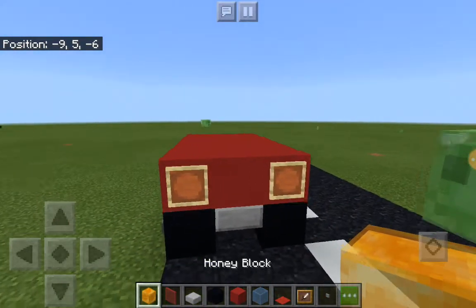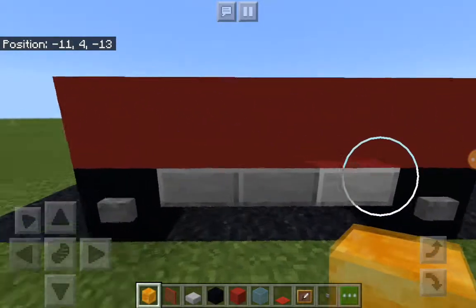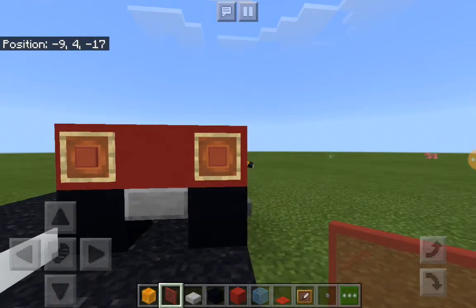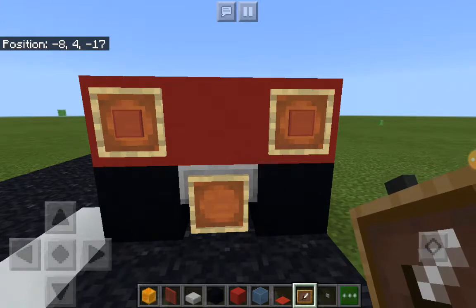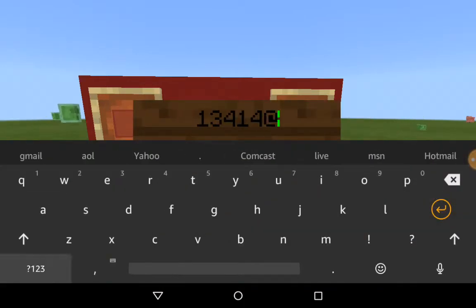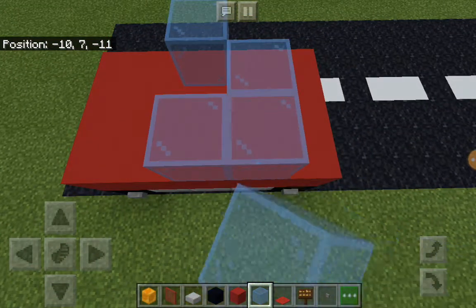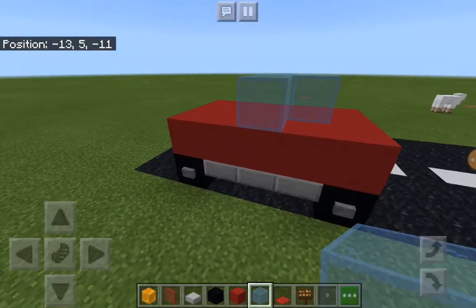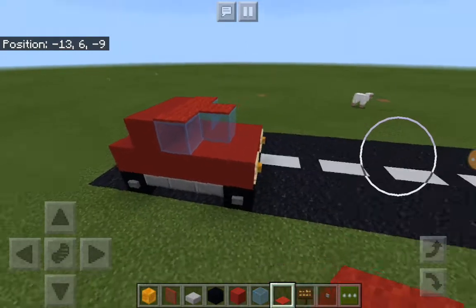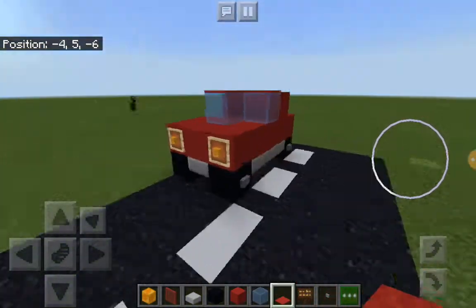Next we need to add headlights, so we're going to take two item frames and put on two honey blocks — these make the headlights. On the back we're going to add our tail lights: two more item frames with two red stained glass panes. Then we're going to add our license plate, which is our sign — just spam click some numbers and stuff, and that's your license plate. Then up here you take your light blue stained glass and build your windshield. Next we put four red concrete on the back and cover the blue stained glass, and carpet — red carpet — on top.